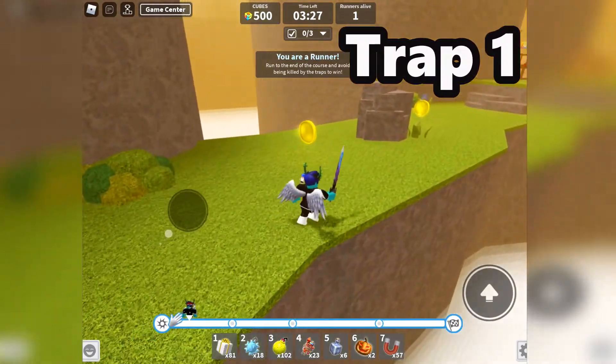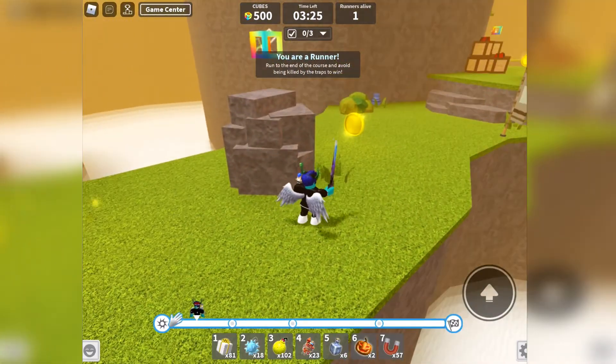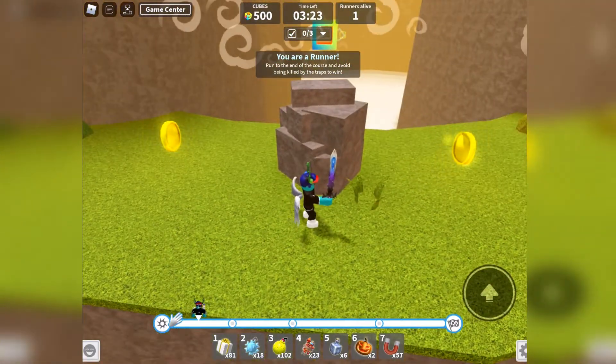The first trap is a strong wind trying to blow you off the path. You can use the rock in the middle as a safety spot.